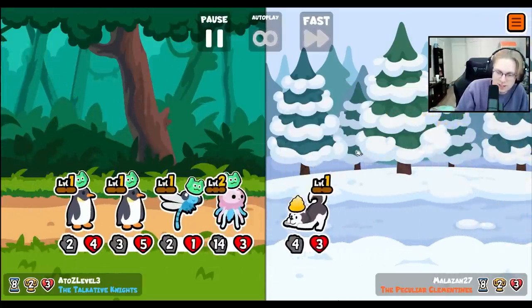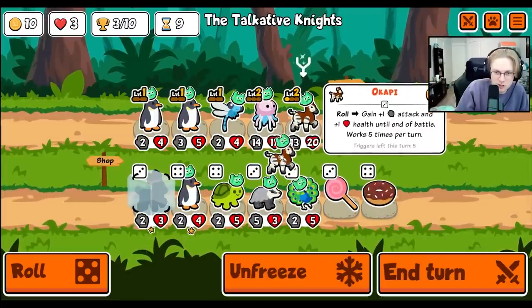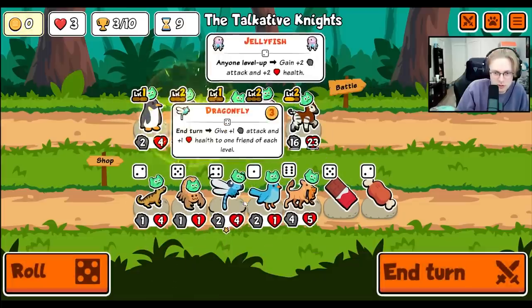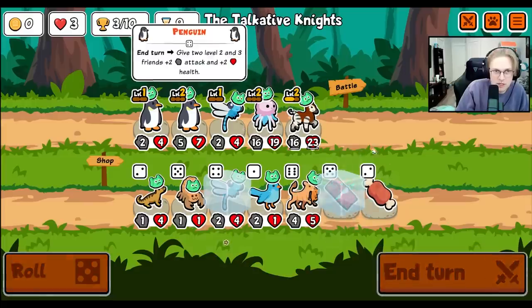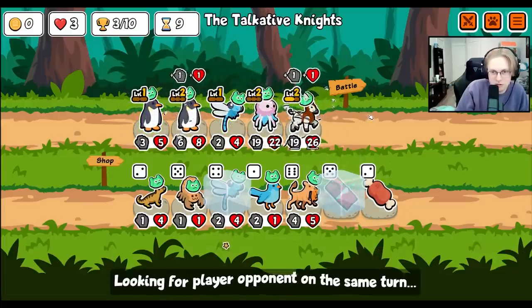I think we are fine. This is where we lose — no, no, no. We get the level 3 here and then it's a piece of cake, we're not worried at all. More penguins? Lioness would be really cool here, but I think we just go for the penguin scaling. Level 3 Okapi, and then the dragonfly goes crazy.